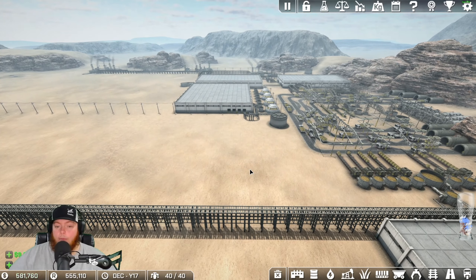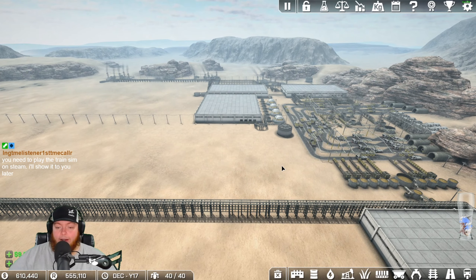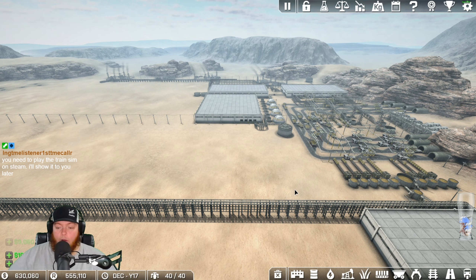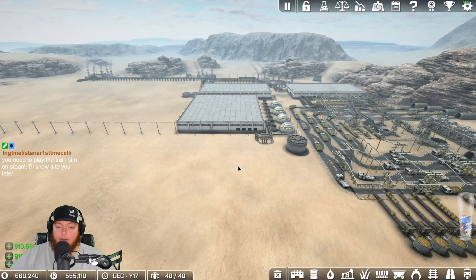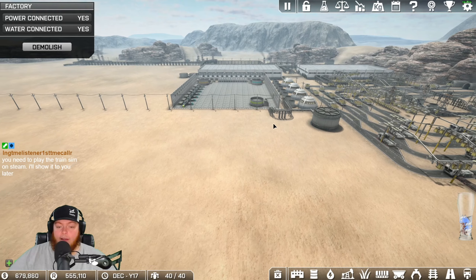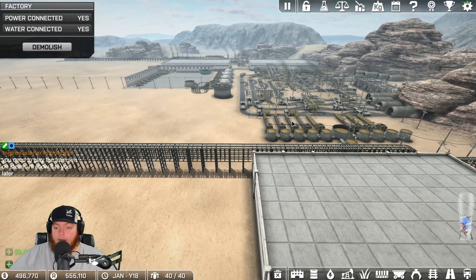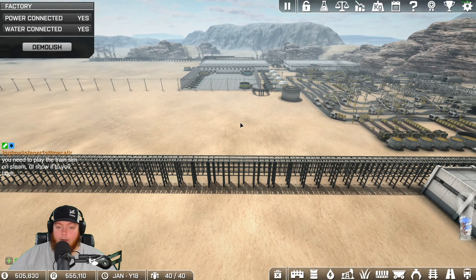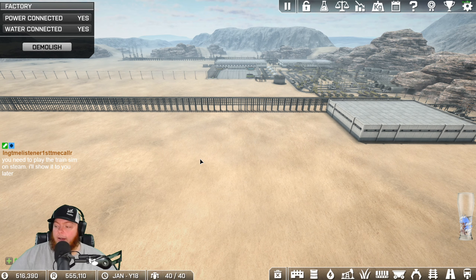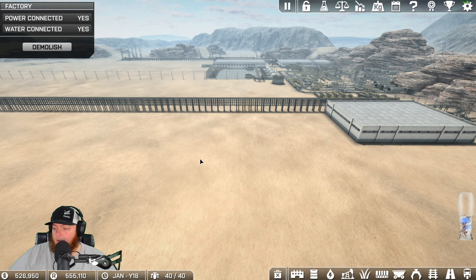I've never really made gold plates - so I might plop another factory here. Here's what I might do to start: just sell steel plate, and once I get enough money from steel plate put another factory in right here to make gold plate. I have my gold production here and I have the plate - combine those two and output them on a train. I've never made a gold plate so that'd be kind of fun.